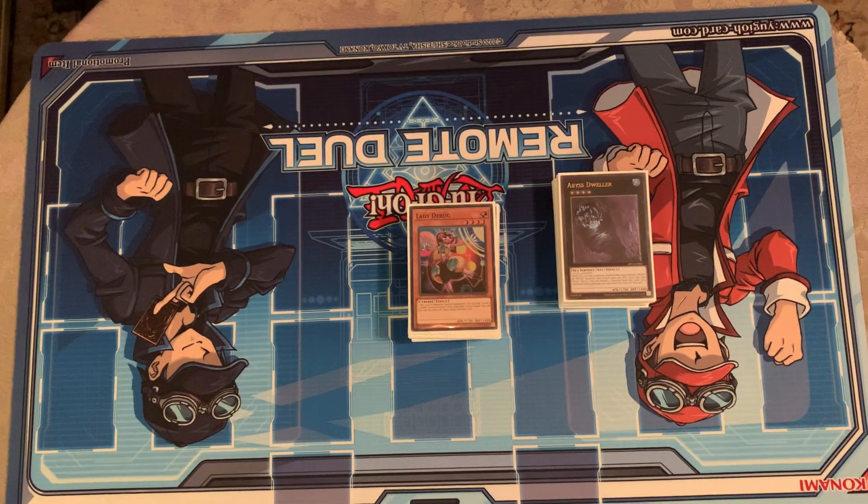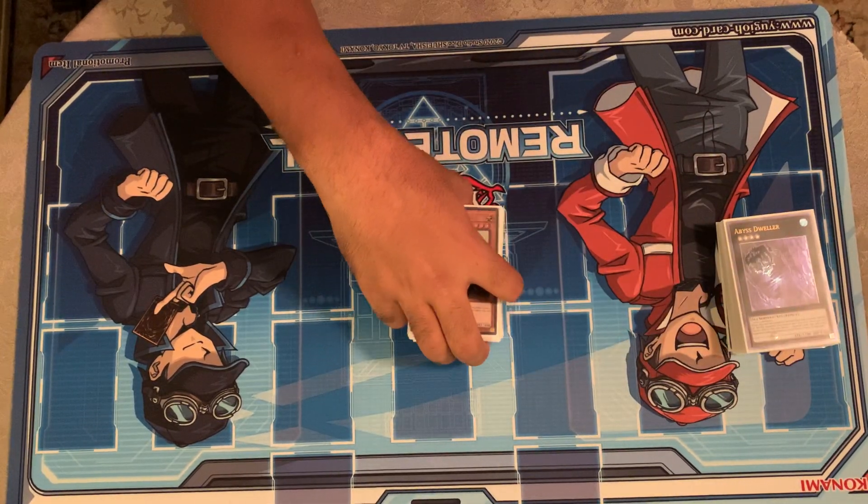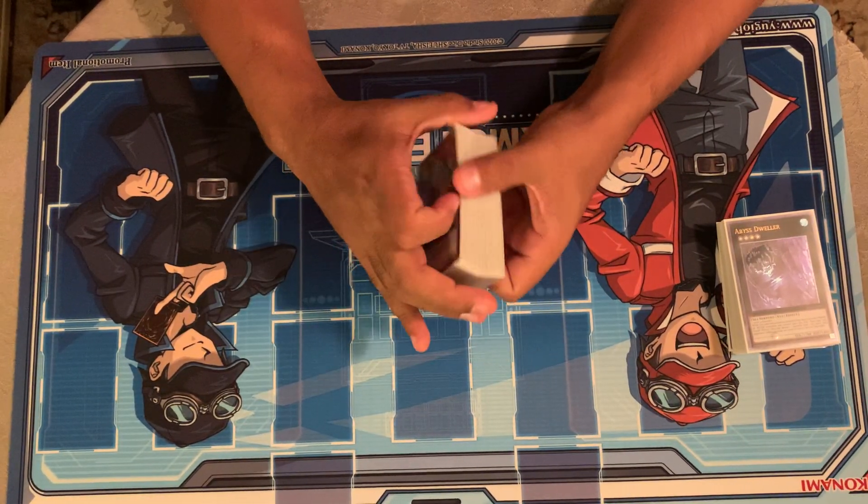With the change to the forbidden and limited list, we no longer have to worry about Adamancipator, which means you don't necessarily have to play the same power of hand traps you played before. However, Dragon Link and Infernoble still exist, so you do have to play some forms of hand traps. Those are probably going to be two of the best decks along with Dinosaur, which is a very difficult matchup. Eldlich Synchro is pretty much gone, but the Dogmatika deck still exists too. The format's already pretty defined and you just need to figure out the best method of beating the current best decks. There's also Numeron Eldlich and stuff, which this deck actually has a fairly decent matchup against.